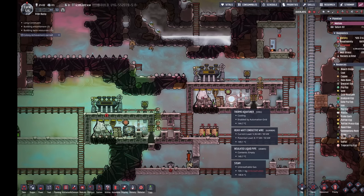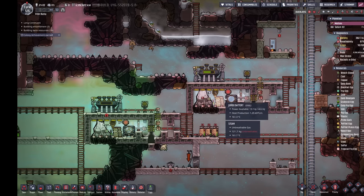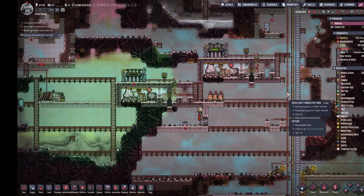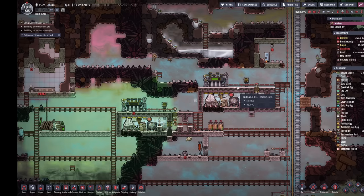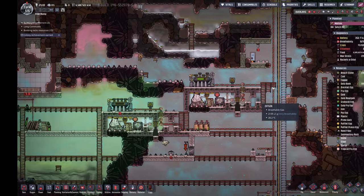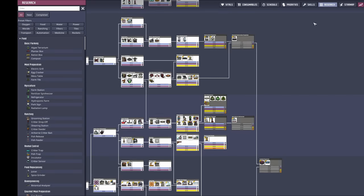I hooked up thermal aqua tuners to save space. I was going to try and wire both of them together in a passive cooling station, but that takes too much space. Instead, I wired them up to the main grid — any power they generate is fed back onto our grid, so it's a net power positive.